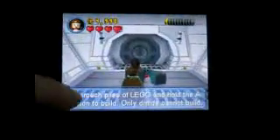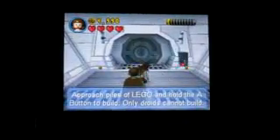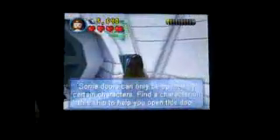Approach piles of LEGOs and hold the A button to build. This one is a protocol droid. I believe in the next room we'll unlock new characters to add to your party, because that happens sometimes in levels. In this case, I won't tell you yet — if you've seen the movie, you know. It's kind of out of order, but.